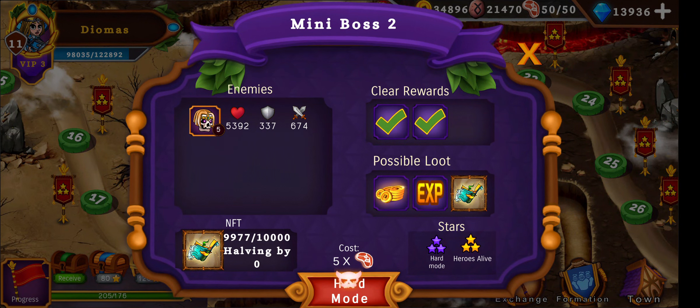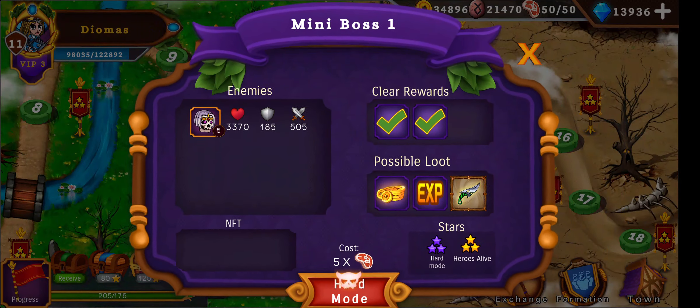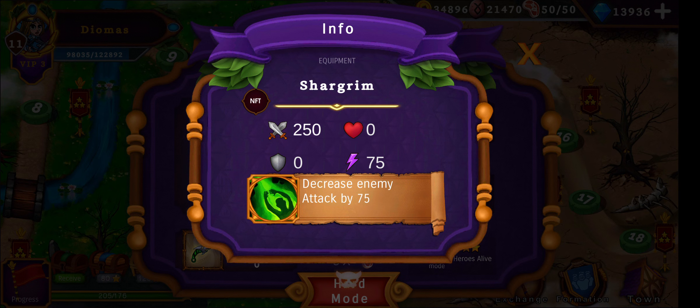Mini boss Eternal Water — for the Arcanist, an uncommon Tome. And Chargrim for the Assassin — an uncommon NFT.